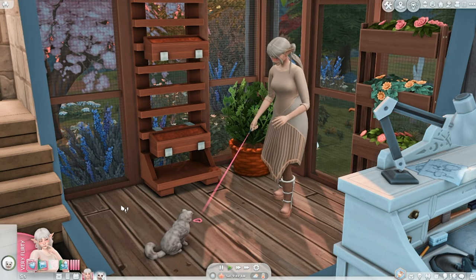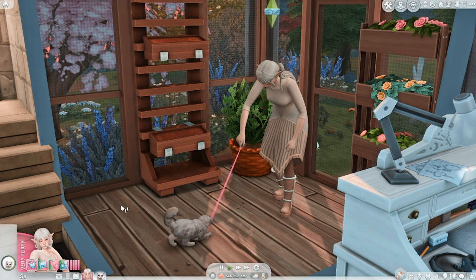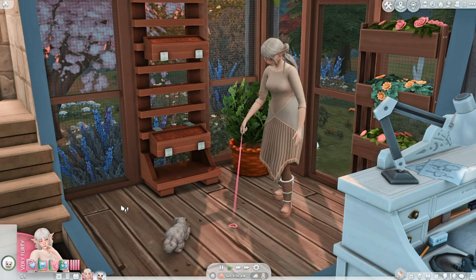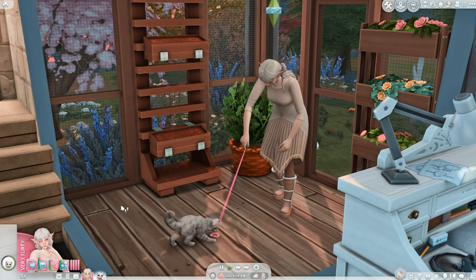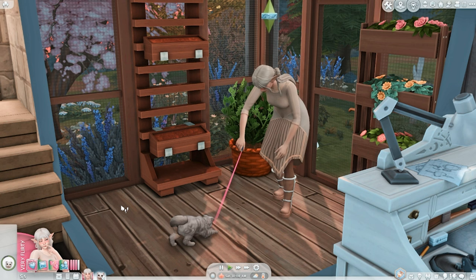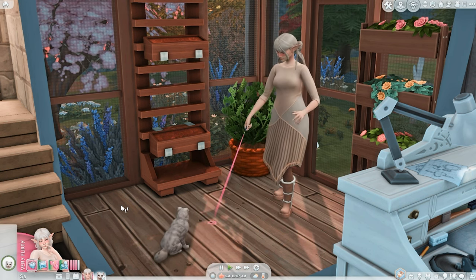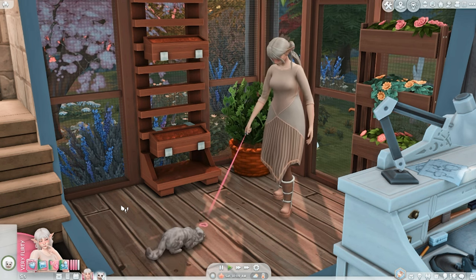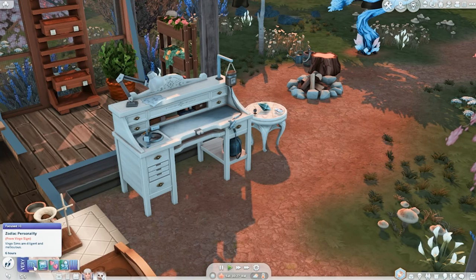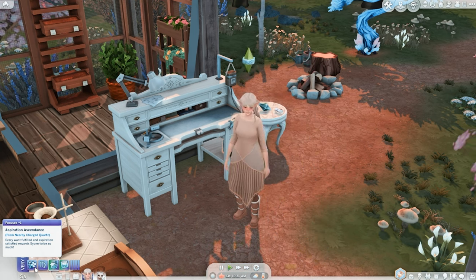Hello everyone, it's Nisaberry here, and welcome back to another episode of our Crystal Creations Rags to Riches Let's Play. Sivna and Pearl finally have their home. Right now they're enjoying some playtime in her small greenhouse area in the back of the house. Sivna only has five simoleons left to her name after building this house. She is very focused right now, so we definitely need to start crafting some more gems and jewelry.